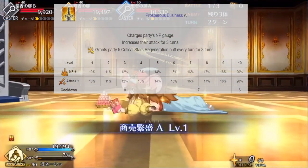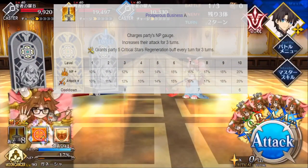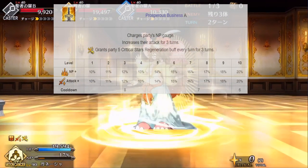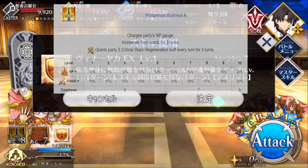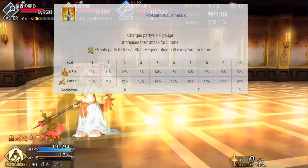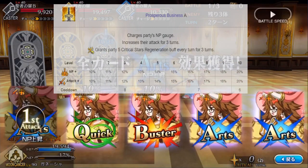Prosperous Business A starts off her skills with a bang. It functions very similarly to Merlin's Dreamlight Charisma. The NP charge starts off weaker, but reaches the same amount with a 1-turn longer cooldown at max level. However, it has the added effect of generating 5 stars for 3 turns. It provides excellent party-wide NP charge and attack, serving as a great support skill.